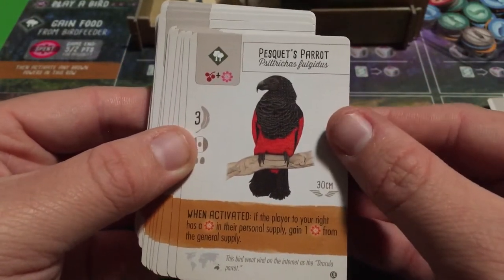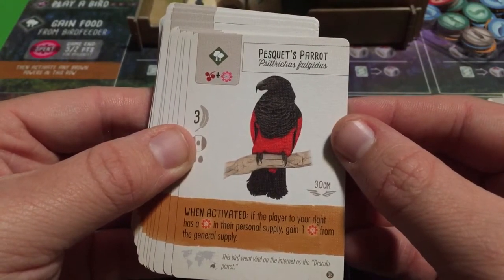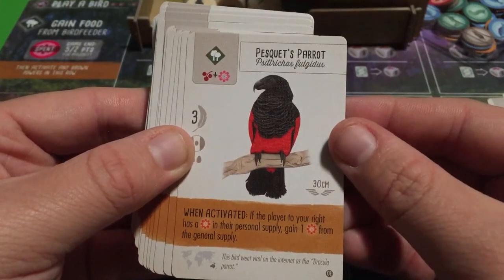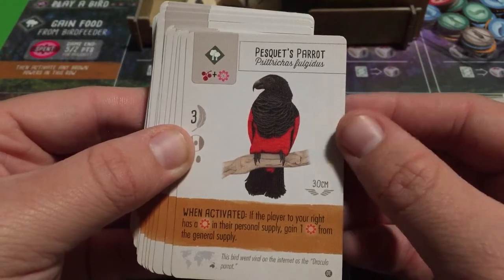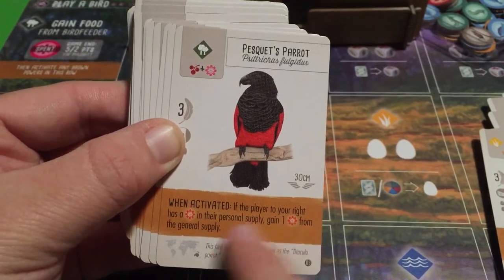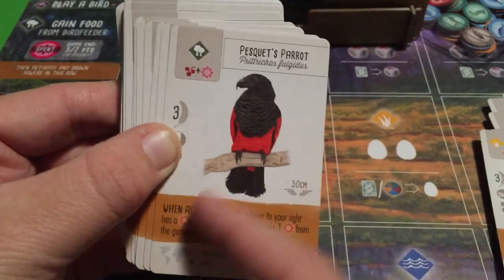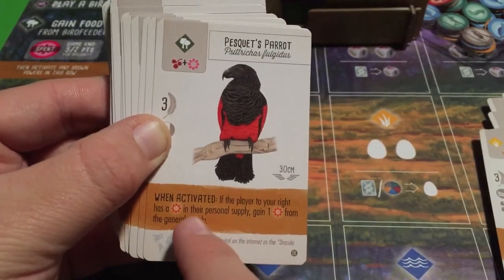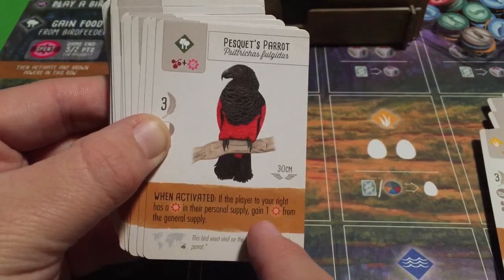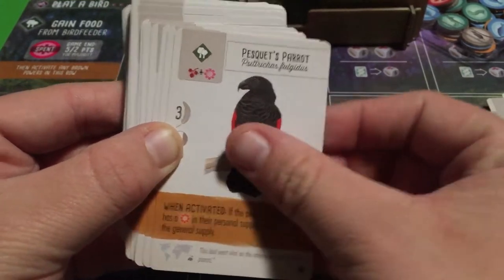Some species of parrot: when activated, if the player to your right has a nectar in their personal supply, gain one nectar from the general supply. It's contingent on your opponent — if the player to your right doesn't have a nectar, activating this ability does nothing. But if they do, you gain one free nectar. A nice interactive ability.